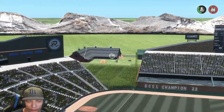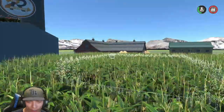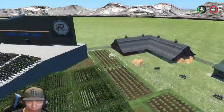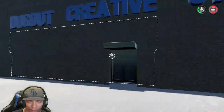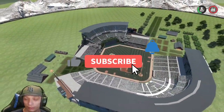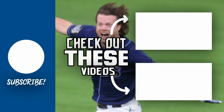Over in left field that looks really really nice too — all the corn patch right over here, as well as the barn and a couple cows around as well. Also over here is the dugout creative store — a really nice custom store, really good job on that. Overall the stadium looks really good.